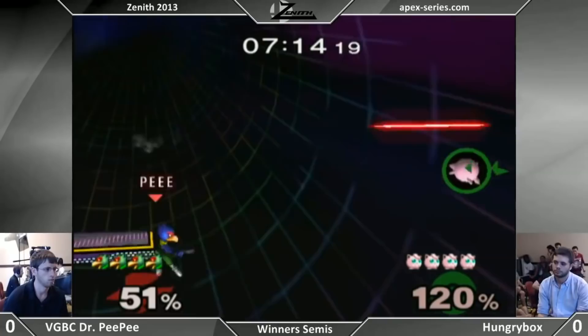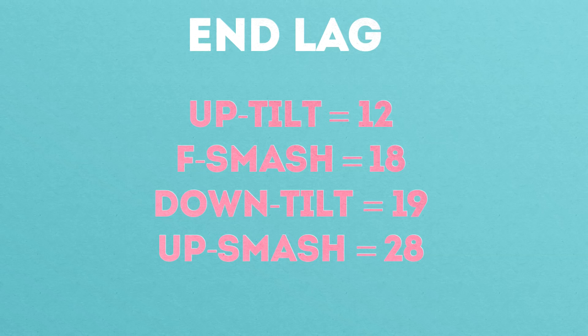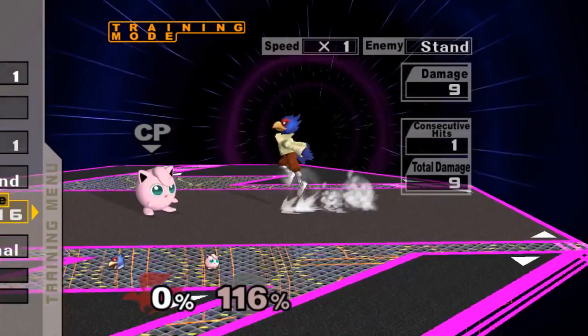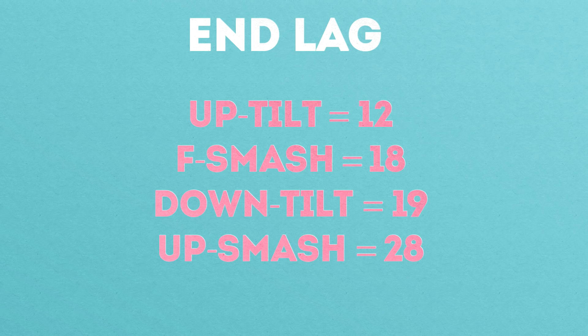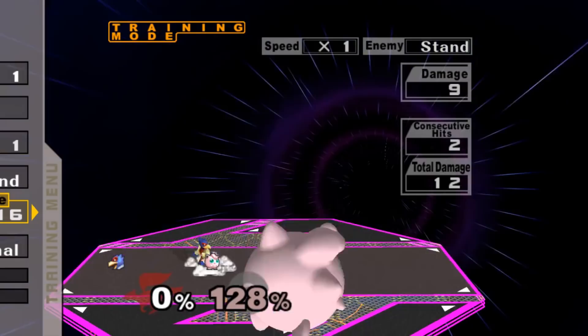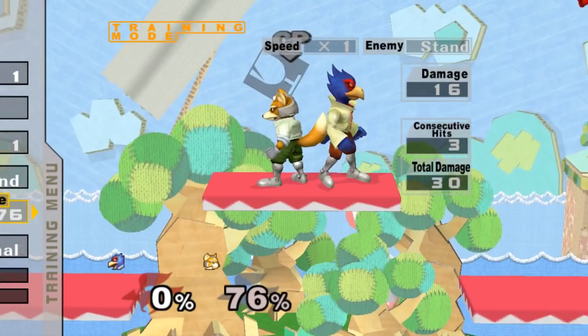Next up we have Up Tilt. This time I'm going to break it down, since Up Tilt is an amazing move in pretty much every matchup that Falco has. Starting with Up Tilt purely as a kill move — while its killing power is significantly weaker than the other moves mentioned, it's by far one of the safest, with only 12 frames of end lag. This makes throwing it out significantly less risky, and because it combos off laser, it's not too difficult to land. Up Tilt is great for when you're struggling to kill your opponent and want to take as little risk as possible. Refer to the spreadsheet linked in the description for exact kill percents.